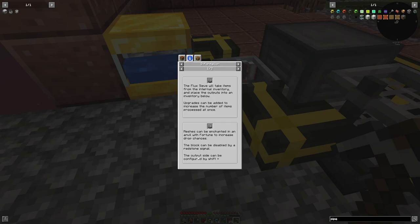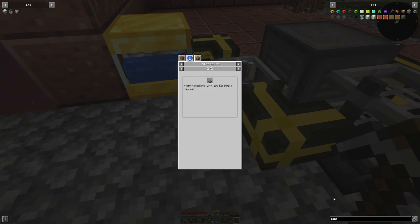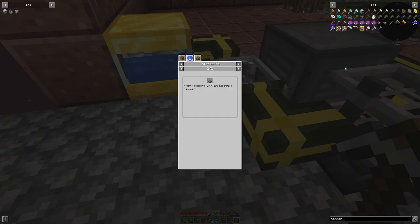The output side can be configured by shift-right-clicking with a hammer. An Ex Nihilo hammer. Ex Nihilo hammer? Ex Diorum?